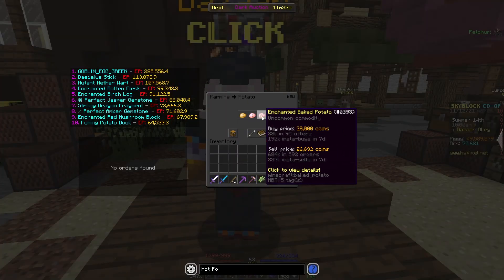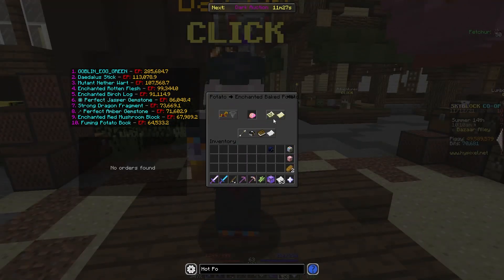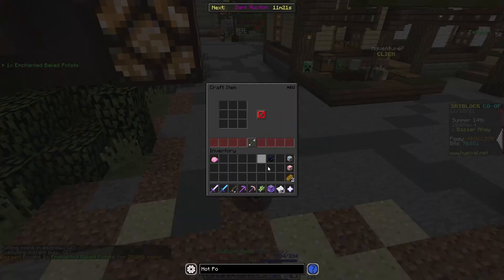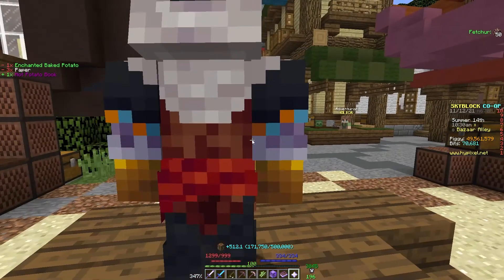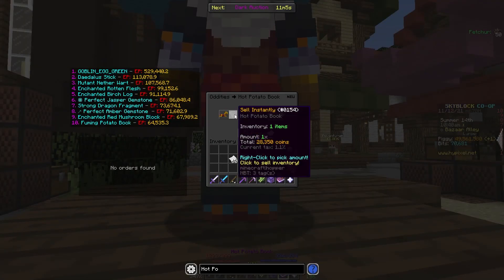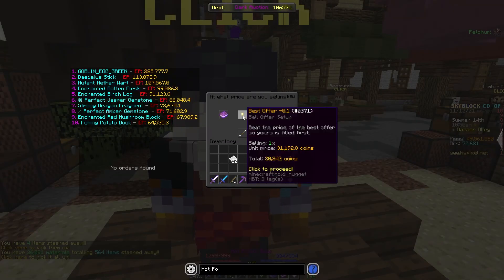Now we go to enchanted baked potato. We can either buy them here or in the buy order — buy order is probably better because it's cheaper. But for demonstration, let's use buy instantly. So we buy one, go to our crafting menu, and craft up one hot potato book. You can obviously do this in higher quantities as well. We bought our enchanted baked potato off of buy instantly for 28,000 coins. Then go to the bazaar — we could sell this instantly for already 350 coins profit, which definitely covers our paper. But we're probably going to want to do a sell offer — 30,842 coins.